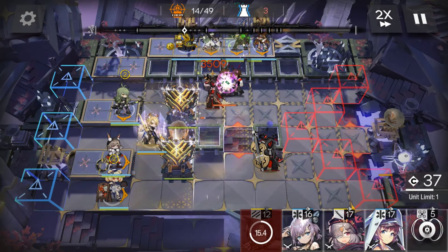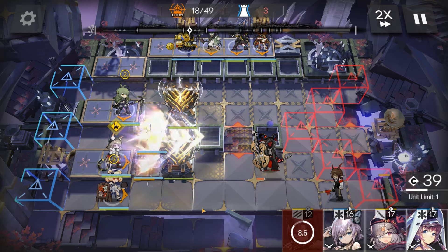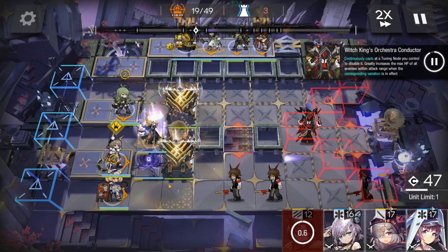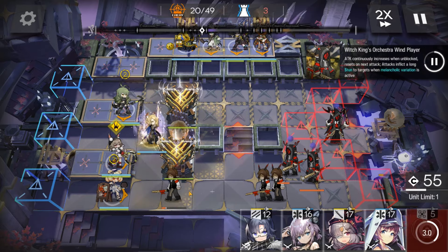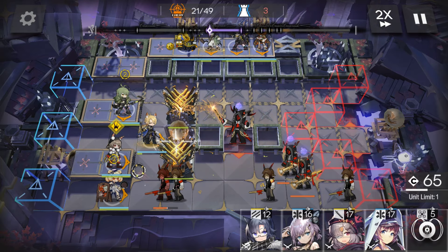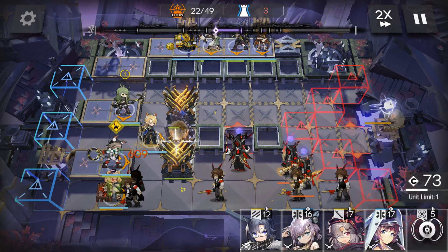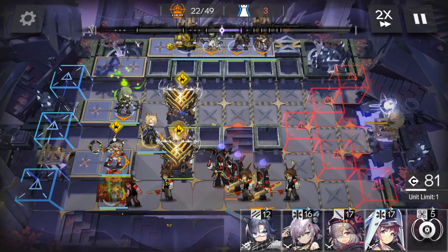Once the Conductor's in range, swing swing with Annihilation. I'll take control. We'll take it back. Once we have it back, activate.